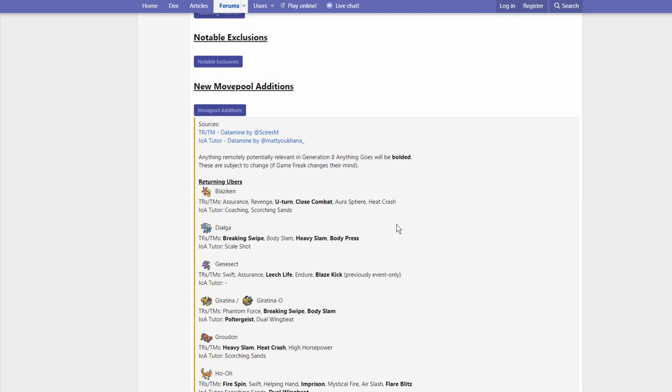Also, U-Turn is pretty huge — it will allow Blaziken to be decent on lead. You can run a couple of things, but I'm not sure if you'd run Protect and U-Turn on the same set, because Protect is mostly meant to get your Speed Boost up and defend from incoming attacks, while U-Turn would reset that entirely. So maybe on a banded Blaziken set, you could run U-Turn — that'd be pretty huge.